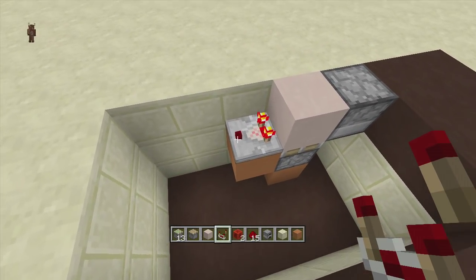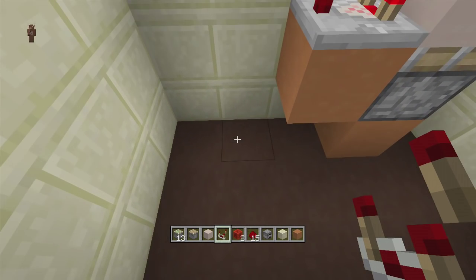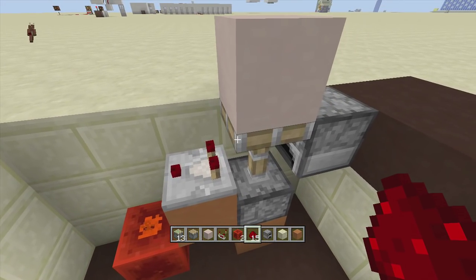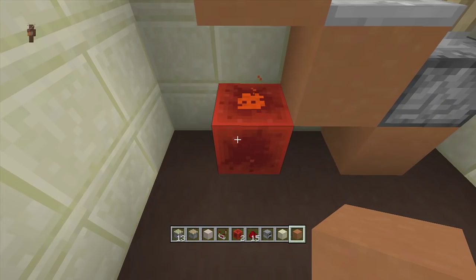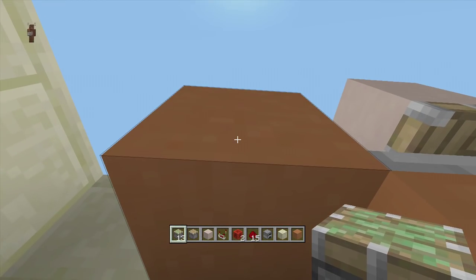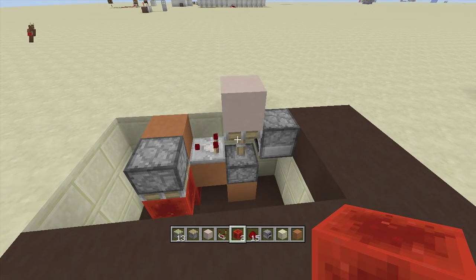To the right of the sticky piston, come down and put a block next to it, then put a comparator coming out of that block. The comparator activates because it is reading a signal from the furnace. Right underneath the comparator, put a block of redstone with a piece of redstone dust on top — this should make the sticky piston extend. Then put a block on top of the redstone dust, and coming off that block place a sticky piston facing downwards.